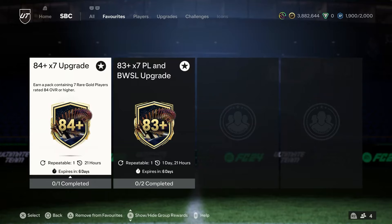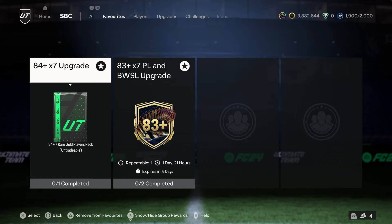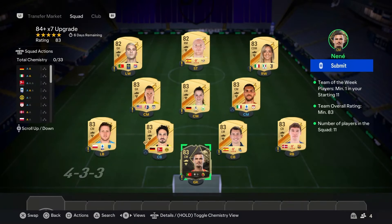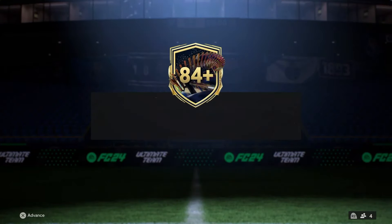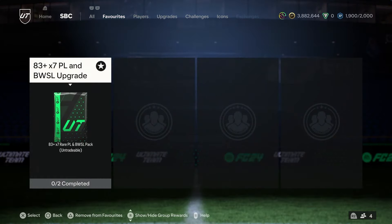Welcome back to the channel. Today we're going to be looking at the new 84x7 upgrade SBC and the 83x7 PL and BWSL upgrade SBC. The 84x7 is repeatable three times and requires an 83-rated team with a Team of the Week, which is pretty cheap. I think this one is pretty good value.